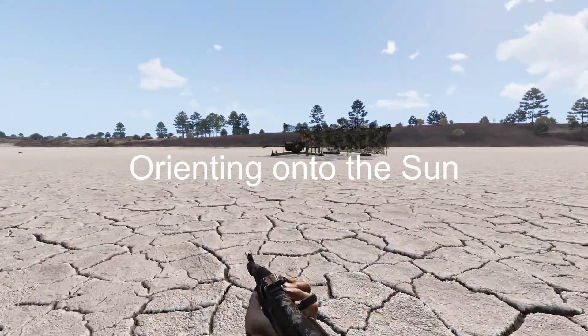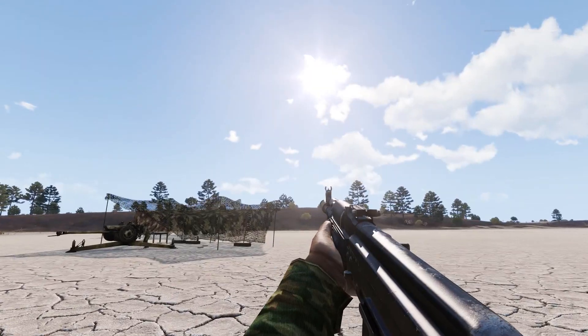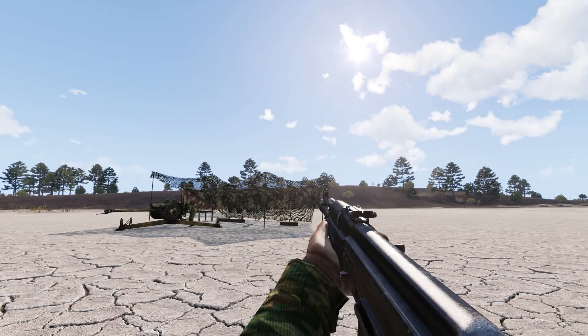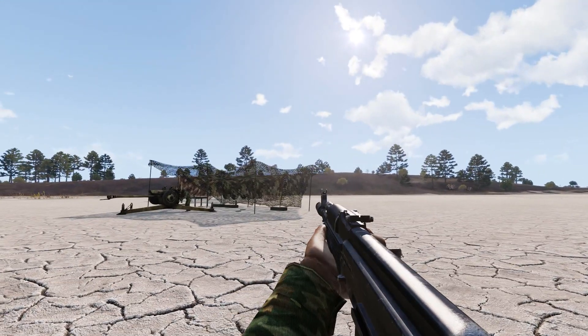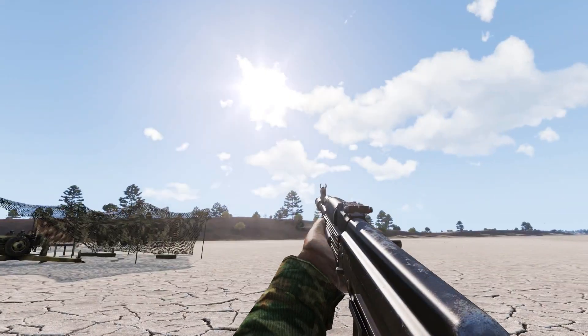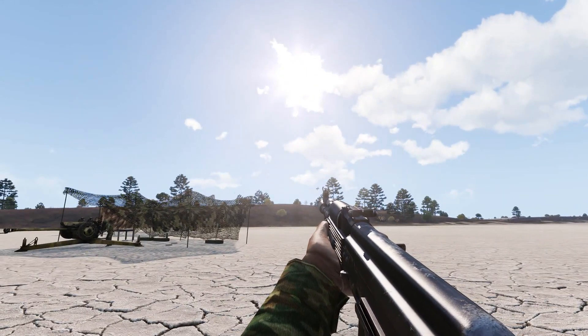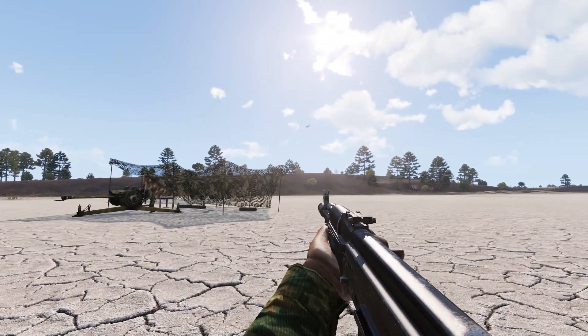Good day to you all. In this tutorial we will learn how to orient yourself — celestial orientation lesson one — how to orient yourself to the sun with enough precision to orient your gun. Everybody thinks it is some kind of magic; it is not really magic. It is quite simple if you have the appropriate data, your aiming circle, and everything else.